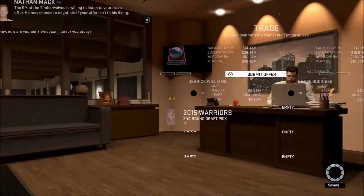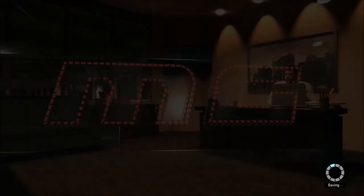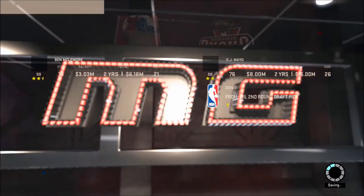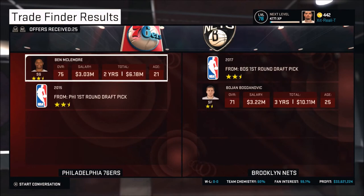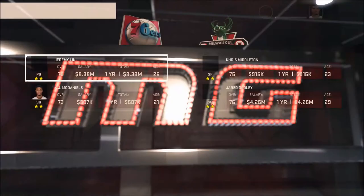Let's see the deal for Chase Budinger — he's $2 million less a year. We just take it. So Derek Williams is now gone, back to the Timberwolves where he was drafted, and we have Chase Budinger at $2 million less. We gave up a second-rounder there. Salary is kind of a big deal in my mind — I try to get players as cheap as I can. We have a really, really good team so far and I'm very impressed with what I've managed to do.